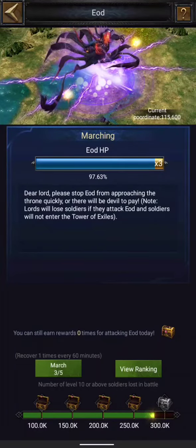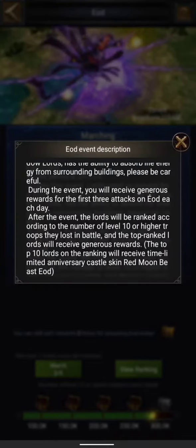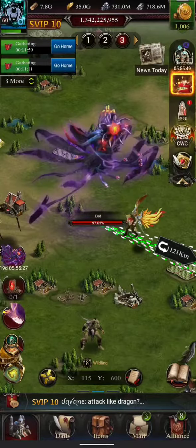Because if they're gonna die, we do not want to lose them. The second thing is that it says you will only get points and get ranked if you are sending level 10 or higher troops. So we do not want to send higher troops, but we must send at least level 10.